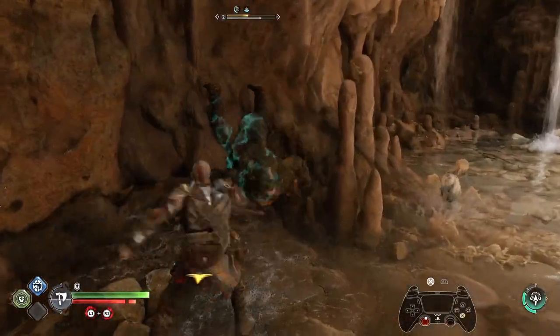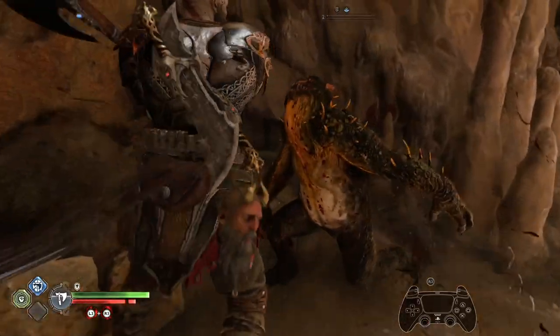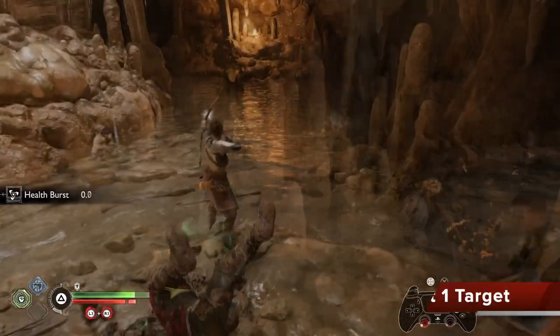Let's take a look at that combo sequence in real time, so you can see how quickly I fully stun an enemy and grab them with R3. We go in, keep them in the air, juggle them, get that 40% bonus twice, go into our melee — they're stunned — tap R3, finish them off, and get our health burst.